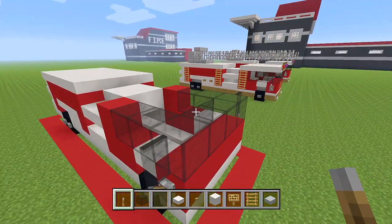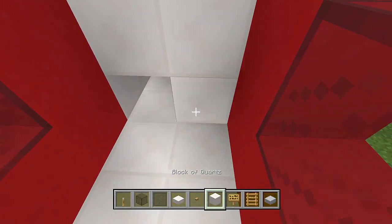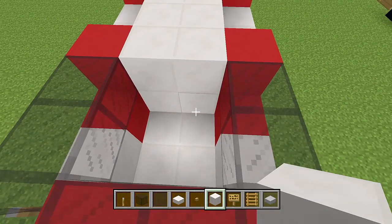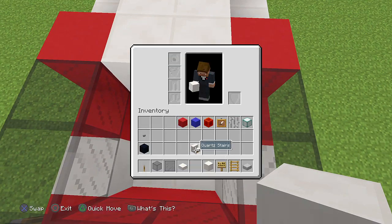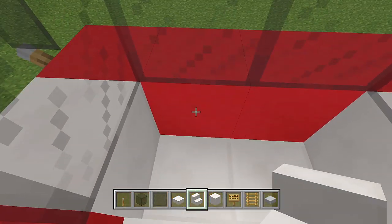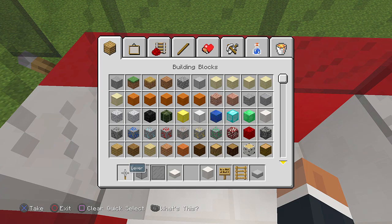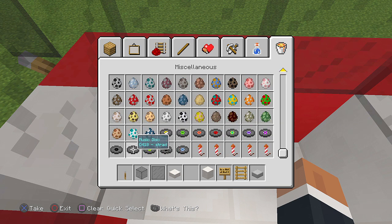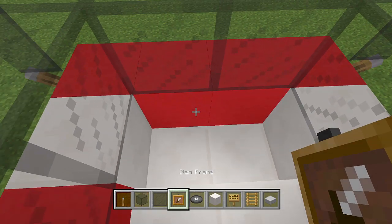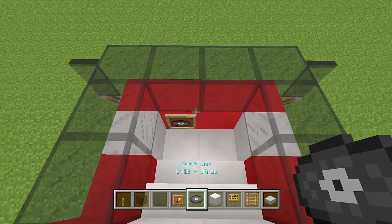On top of all this we can add some chairs — seats on the inside if you want. Add two extra blocks of quartz, then another four, then two quartz stairs so you have seats in there. Place an item frame and a disc to act as a steering wheel. Our steering wheel is on the left, so place a disc there.